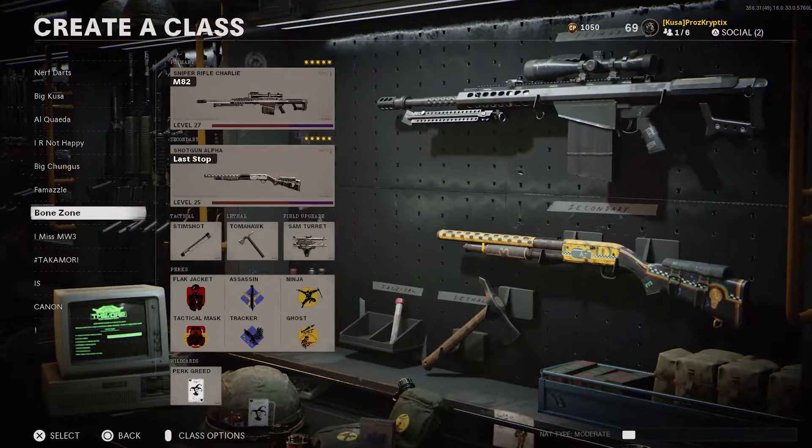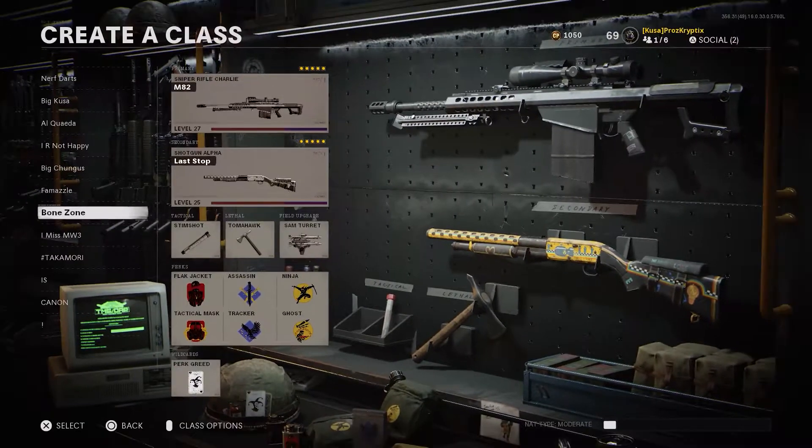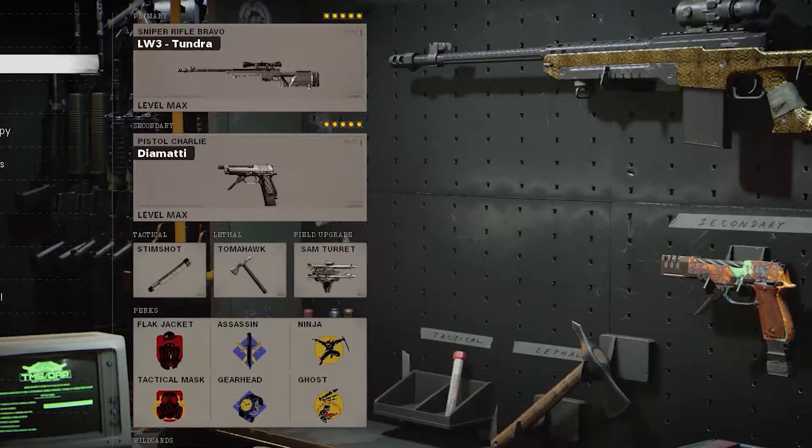You clicked on it because of the title. I believe I have discovered quite possibly the cheesiest secondary in all of Black Ops Cold War, and what it is is this thing right here — the Diamante pistol.